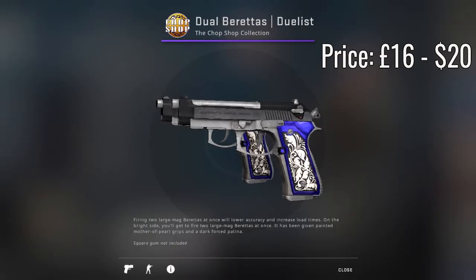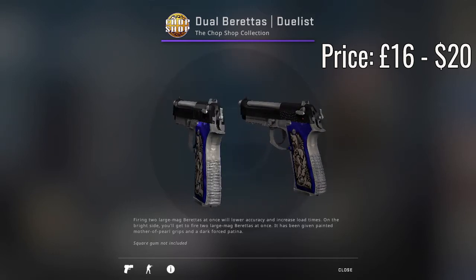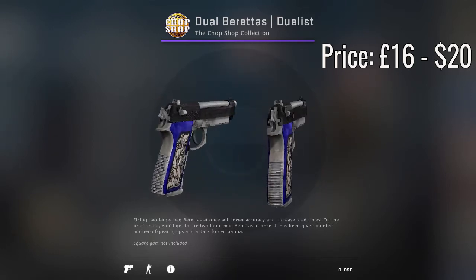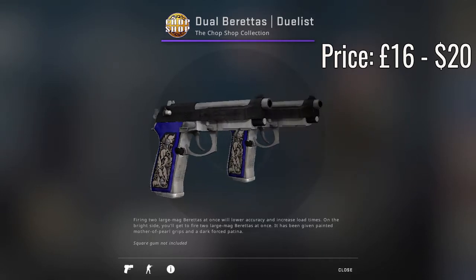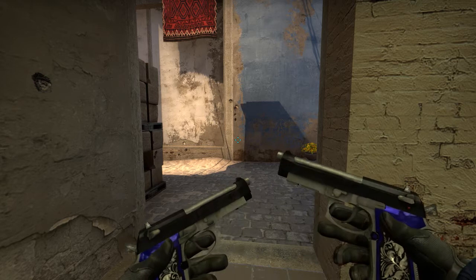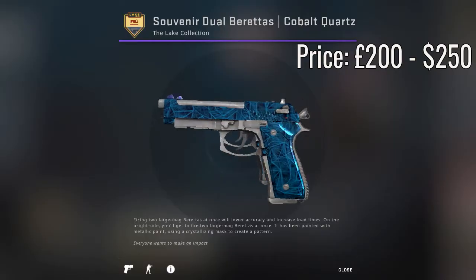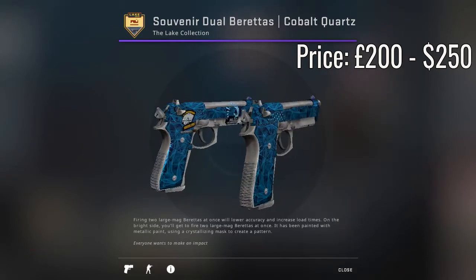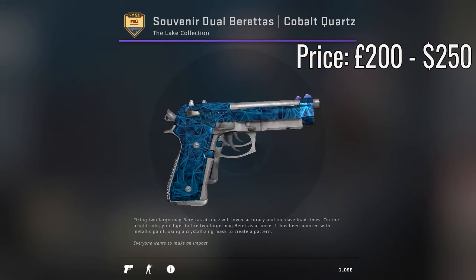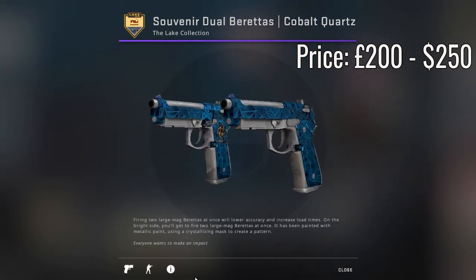Now we have the Dual Berettas Dualist in factory new condition. The price of this skin is the cheapest one so far — it's only £16, which converts to $20. A lot of people are using this skin in trade-ups in an attempt to get an M4A1-S Hot Rod. Also a quick shoutout to the Souvenir Cobalt Quartz in factory new condition, with the cheapest listing just over £200.